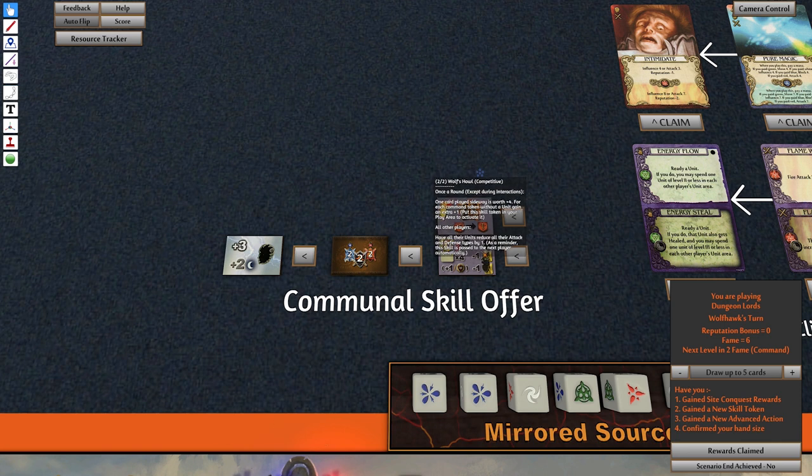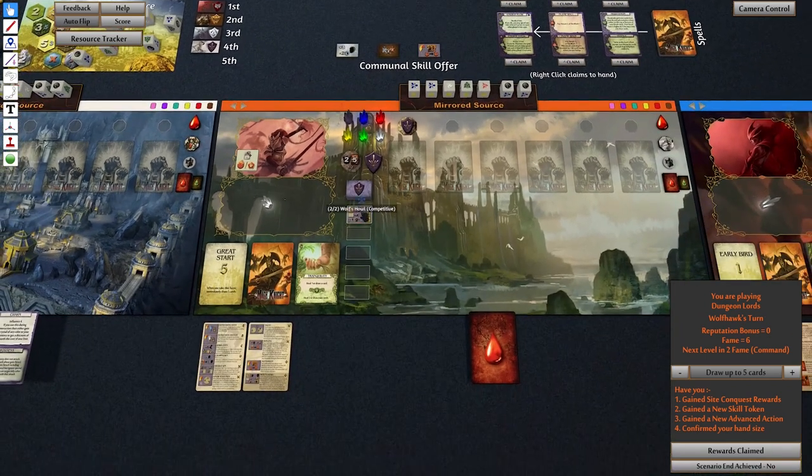We are definitely taking this one — I love this one. Bammo! What this one does is it basically makes a sideways card count for four, and then you get plus one extra for every unit command token you don't have a unit in. At the moment a single sideways card is five plus five — it is crazy powerful! And if that's not bad enough, everyone else has all their units reduced in power while it's in play. Incredibly cool card.